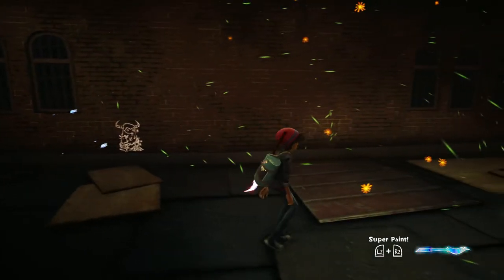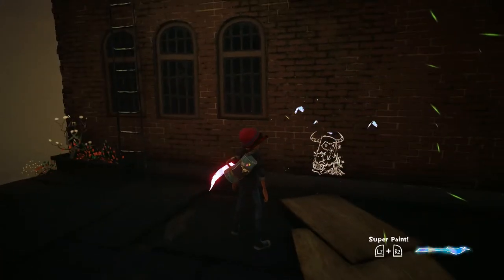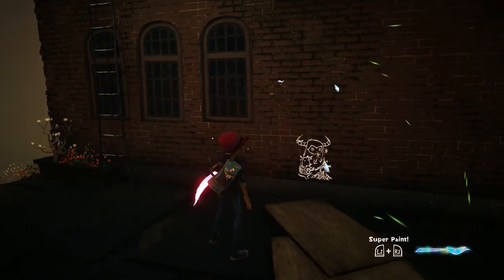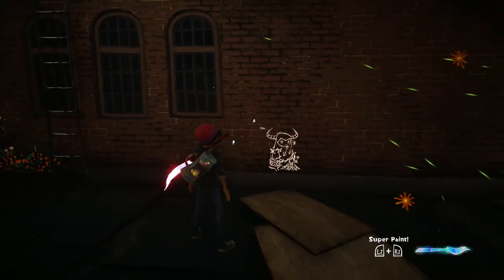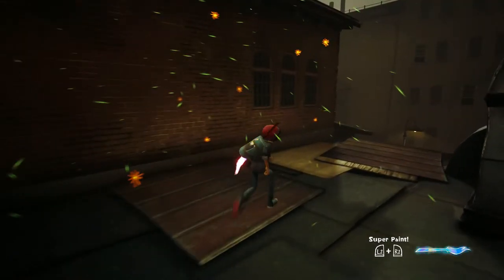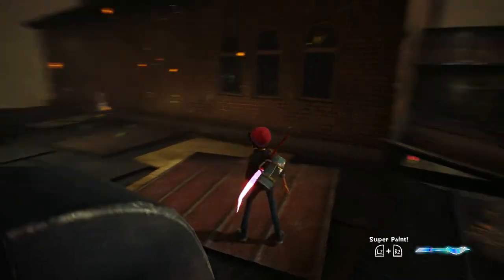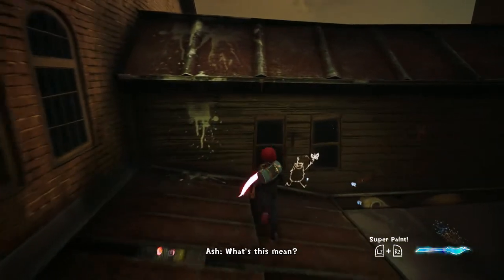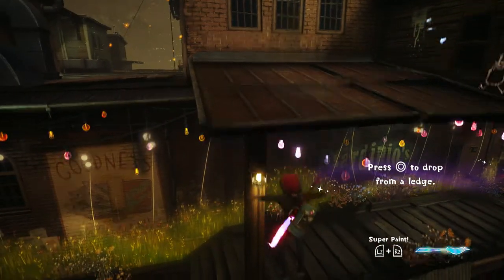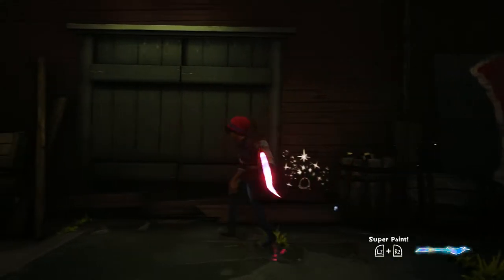Somehow we need to get a genie over here. That looks like a totem pole — no, that's fire... I don't even know. Fire and stars is what that looks like. But we have to have a genie, and I don't know how we're supposed to unlock that one. I definitely want to get all the billboards, but we're probably not going to get all these chalk drawings.